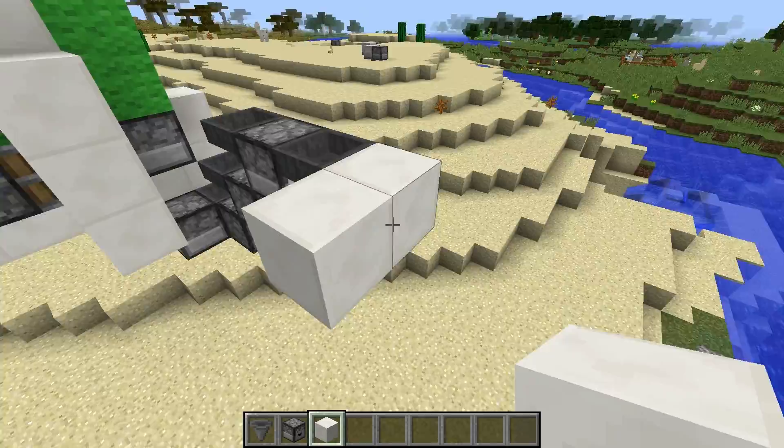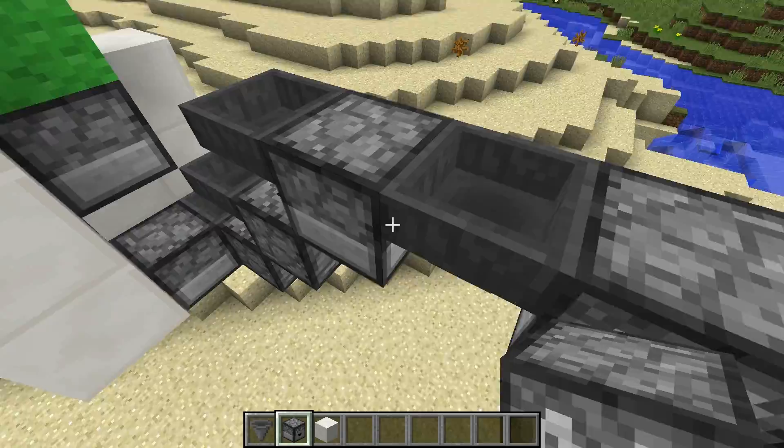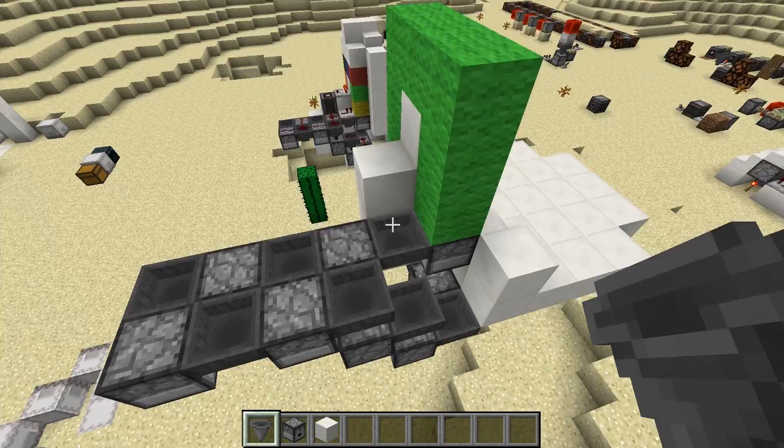We start turning here now, continuing the dropper this way. Just keep repeating the pattern — it's a checker pattern. That goes into this one, then into this one, then into that one. We made it through the whole chain.